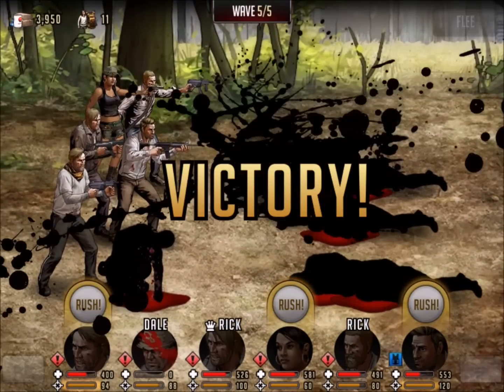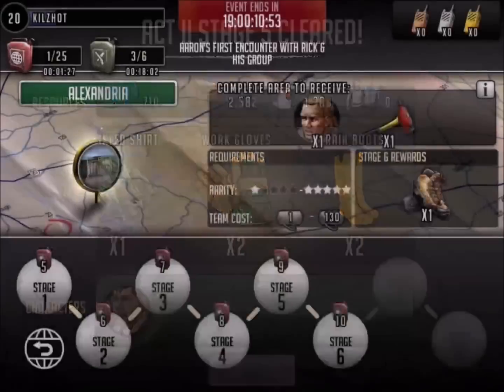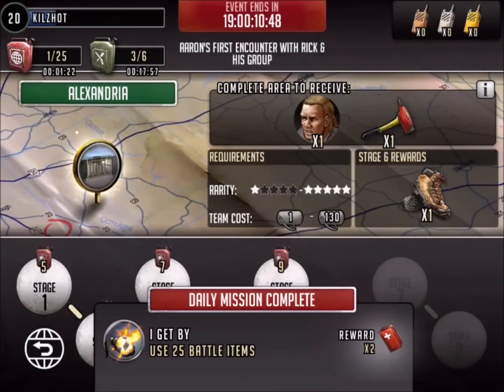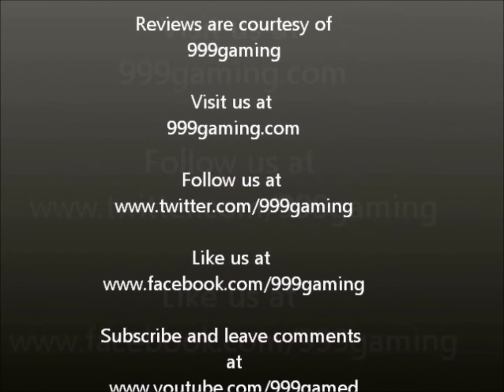Just going through the motions here. So that is Alexandria Act 2, stage number 5. Thanks everyone for watching. I made it a little bit more difficult than I had to, but we did grind it out and get through it. I would suggest do not bring the team I brought. Stay away from all red — make it a rainbow team. Peace.